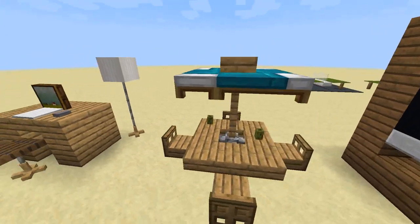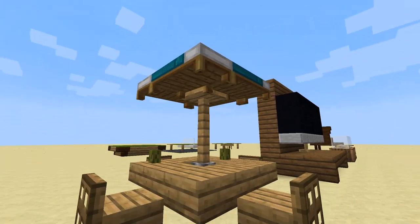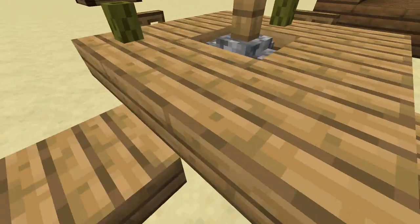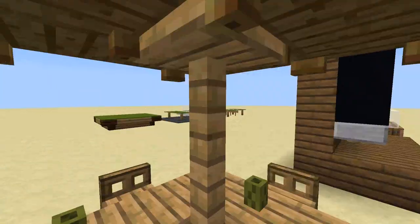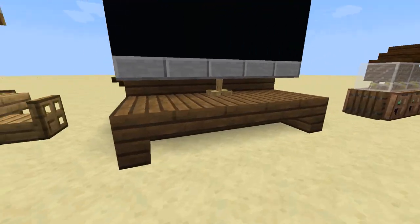Next up is a great outdoor table that features an umbrella. It's a very common umbrella design that uses four beds. I love building this design in a park or on the outside area of a restaurant. The next few I'm going to show aren't really tables, but they're close enough to include in this video about tables, and they're definitely great furniture designs you can use in all your builds.